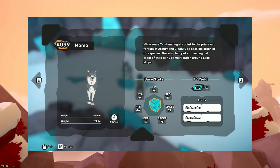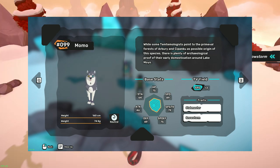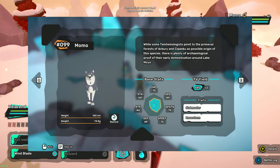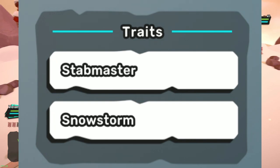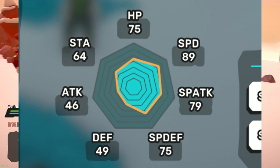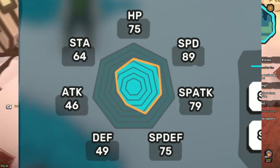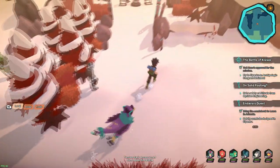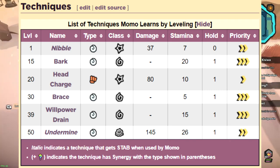Momo are said to have initially originated from the forests of Chippanku and Arbery, however no one knows for sure. One thing that we do know is that they've been domesticated for quite some time. This neutral type Temtem gets access to two unique traits: the first being Stab Master, which basically doubles the stab bonus — sort of like adaptability from Pokemon — and Snowstorm, which gives all other Temtem two stacks of cold when Momo enters the battlefield. Momo is also boasting a somewhat tanky stat spread from the special perspective, though its low physical stats are going to be something you want to look out for. Luckily, its only weakness is mental, and that's primarily a special type. It also gets access to moves such as Bark, which lowers both defenses of the foe, and Willpower Drain, which steals stamina from the opponent.